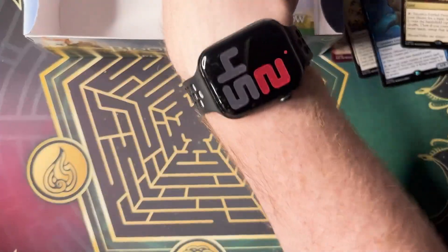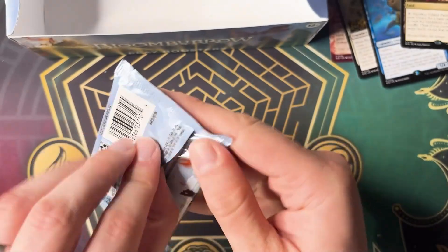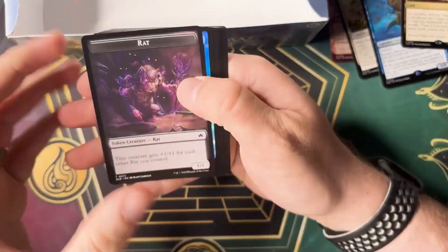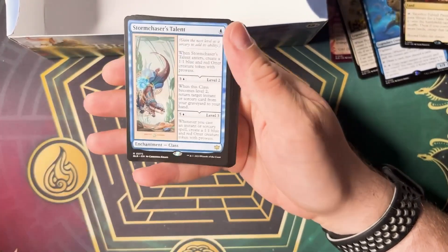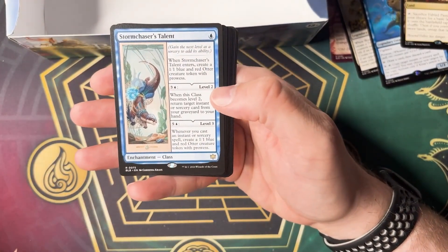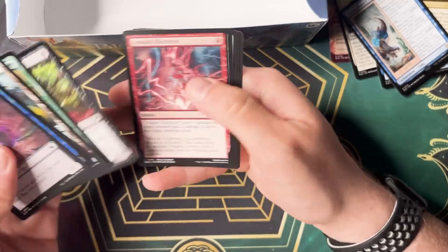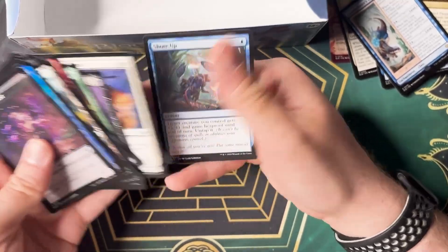And final pack — can we find anything else nuts or craziness? Let's see. Hands are a little squeaky. Storm Chasers Talent — Christina. Love it. Valley Rally. Anything wild? Nope.